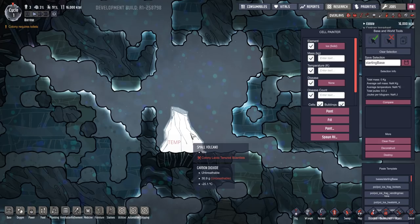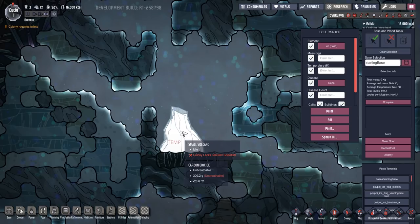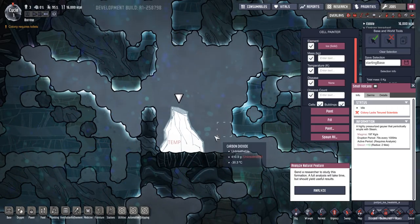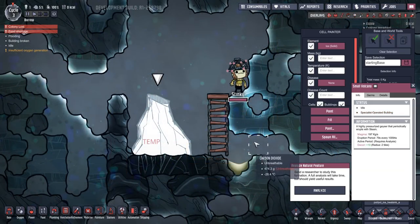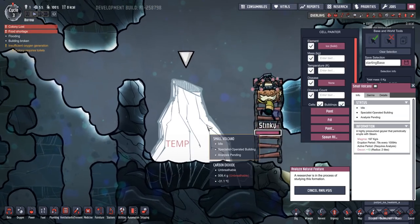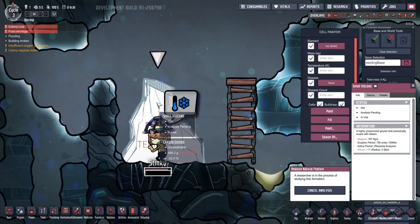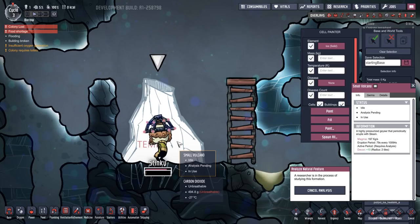It seems I've found a small volcano hidden away here. Let's speed up the game and get this to hopefully explode. It says: 'a highly pressurized geyser that periodically erupts with steam.' Stinky has been drafted in to analyze this small volcano. The information screen tells you the active period requires analysis, so we're going to see what Stinky can come up with — hopefully he'll survive and give us that information.